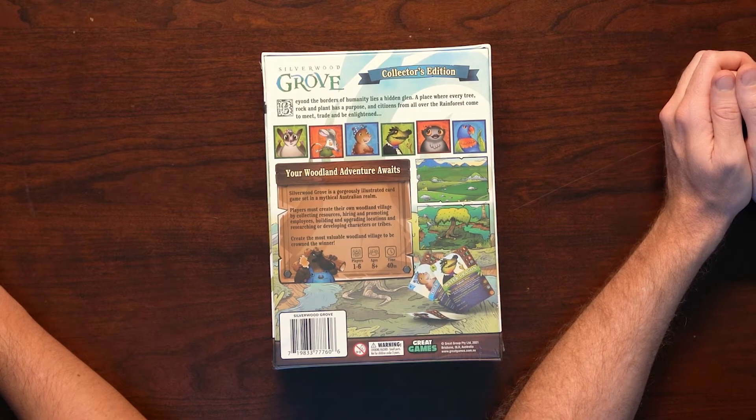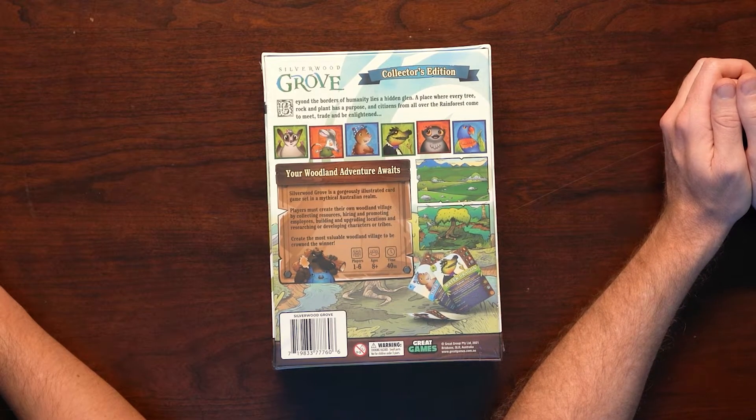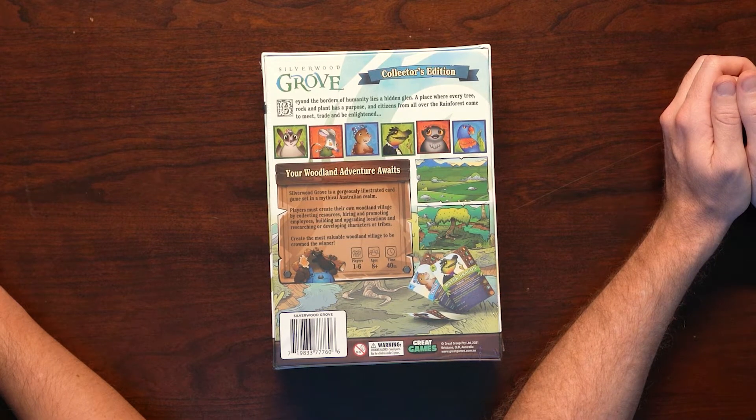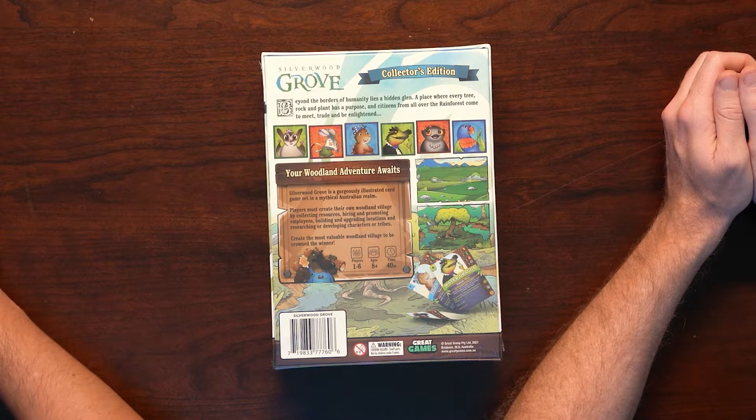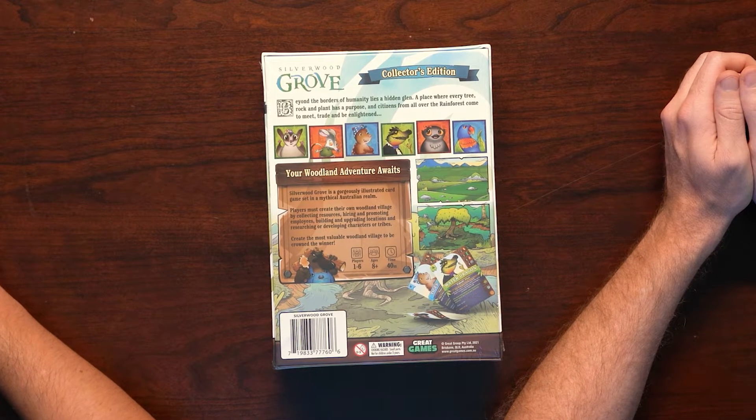Beyond the borders of humanity lies a hidden Glen — a place where every tree, rock and plant has a purpose, and citizens from all over the rainforest come to meet, trade and be in land. Gorgeously illustrated card game set in a mythical Australian realm. Players must create their own woodland village by collecting resources, hiring and promoting employees, building and upgrading locations, and researching or developing characters or tribes. One to six players, ages eight and up, 40 minutes.